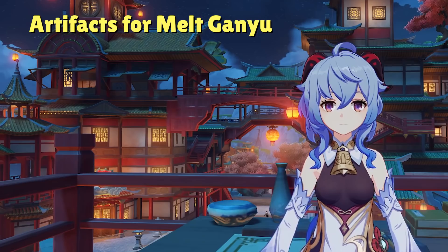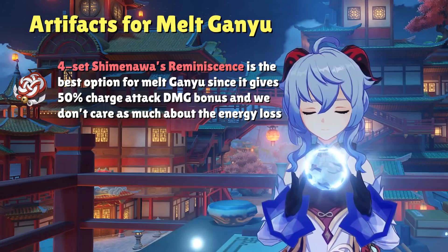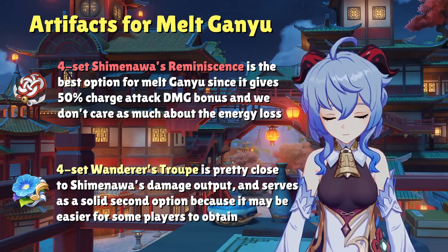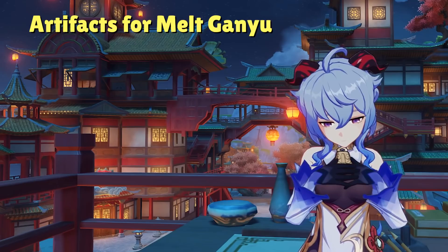For a melt-focused Ganyu, your artifact options change quite drastically. With a melt Ganyu, we neglect our elemental burst and elemental skill in favor of maximum charge attack damage. This means our new best artifact set is going to be the 4-set Shimanawa's Reminiscence — a 50% damage bonus to our charge attack is exactly what we want. If you can't get the 4-set Shimanawa's, then the 4-set Wanderer's Troupe is pretty close in terms of damage output and it's slightly easier to farm. Beyond these two 4-sets, nothing else really stands out for a melt Ganyu. If you lack any of the 4-sets, you can use the 2-set Blizzard Strayer with the 2-set Shimanawa's or Gladiator.